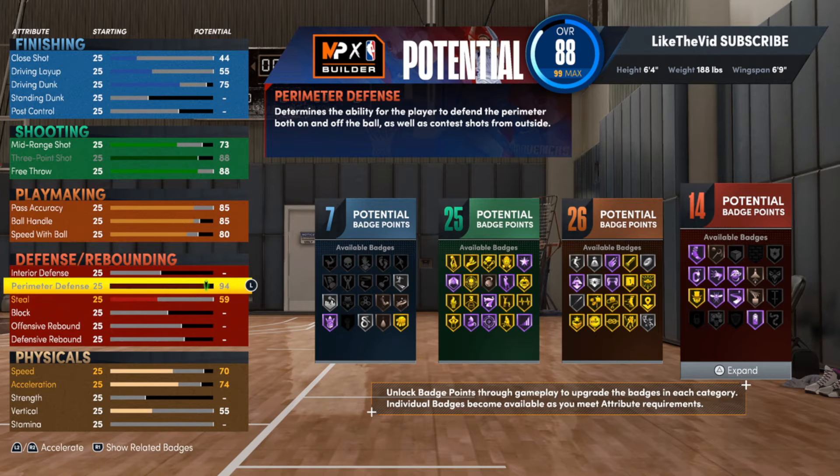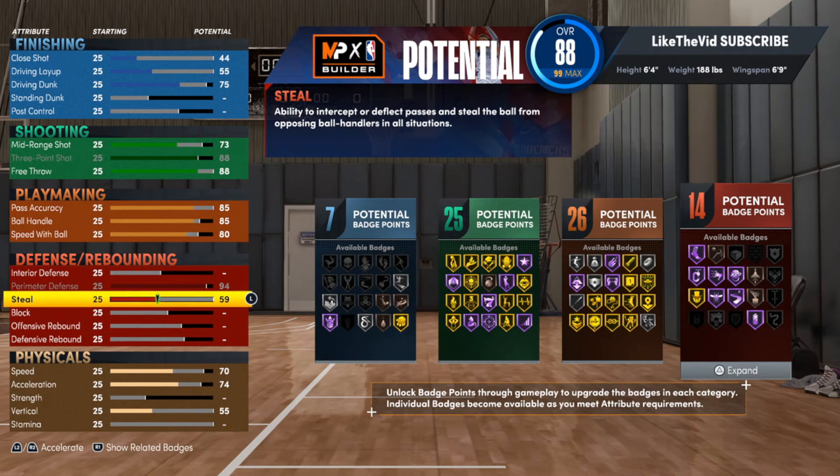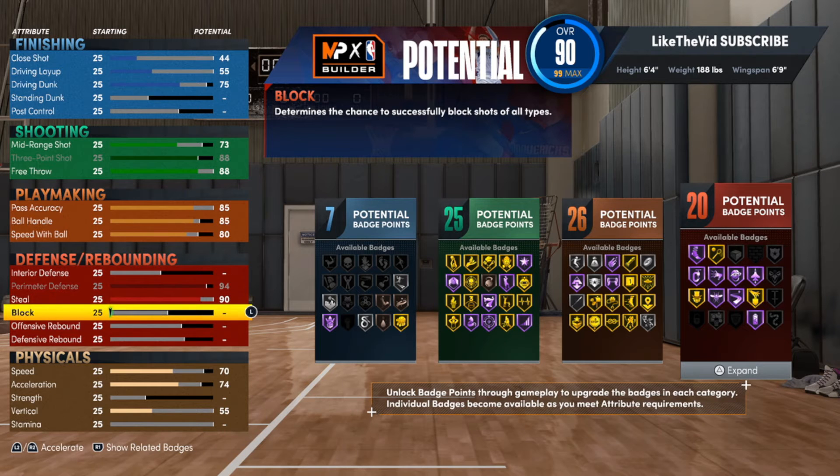For perimeter defense, we're going with 94. It's a 94 because when I drop it down to 93, Clamps only goes to gold — we want that on Hall of Fame. I'm even thinking about using minutes a little more on this build, but we can talk about that more when we get into the badges. For steal, we're putting that up to 90 because we do want Hall of Fame Interceptor. That is one of the most important badges on this build — to be a hash lock, you've got to be able to play the passing lanes.